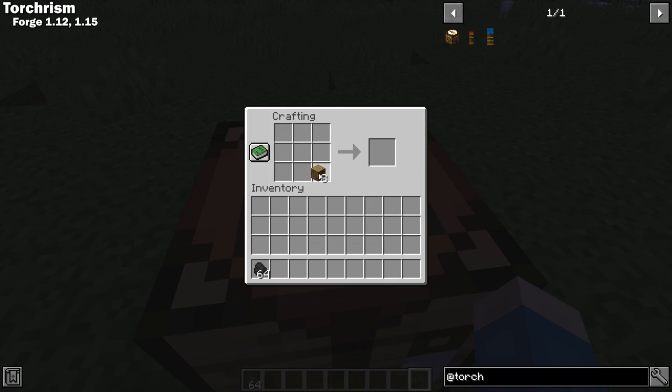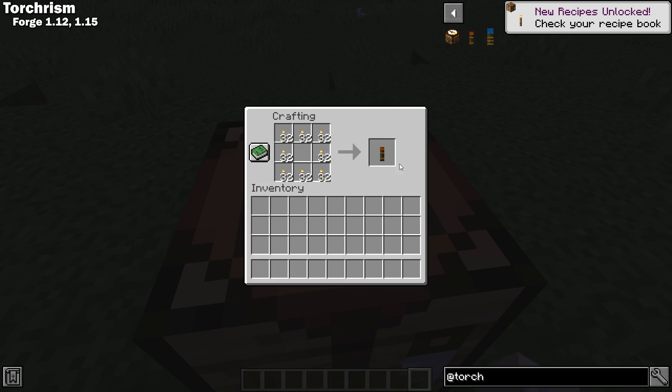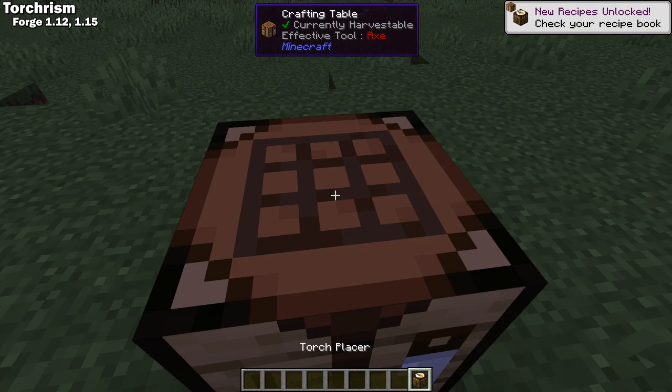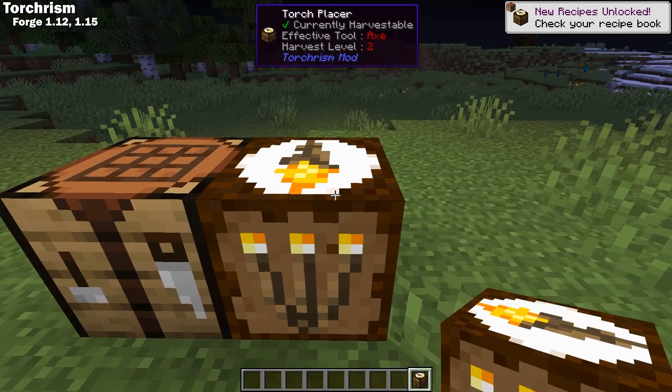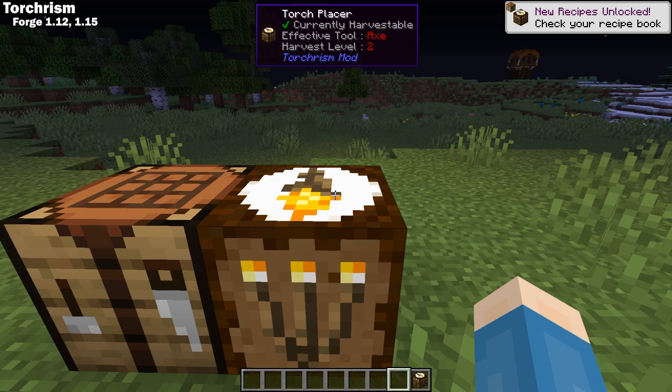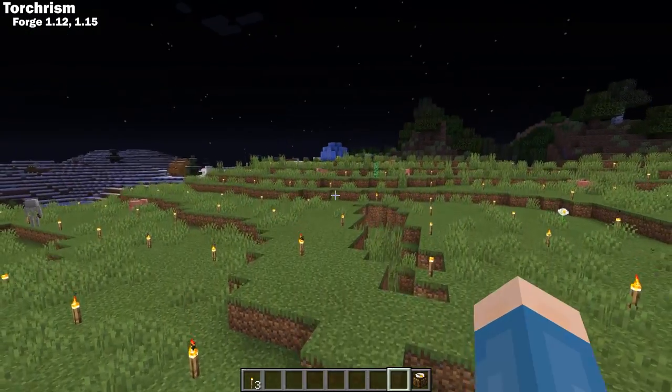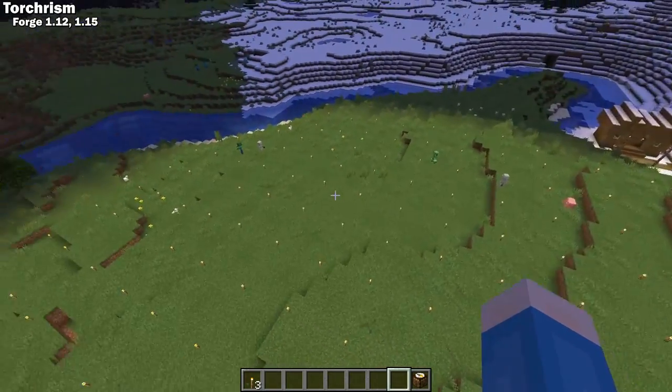Torturism is a Forge 1.12 and 1.15 mod that makes lighting up an area a breeze. This mod adds three new items to the game: the Compacted Torch, the Double Compacted Torch, and the Torch Placer. The only real item of use is the Placer — simply put the Placer in the center of the area that you want lit and right-click it.